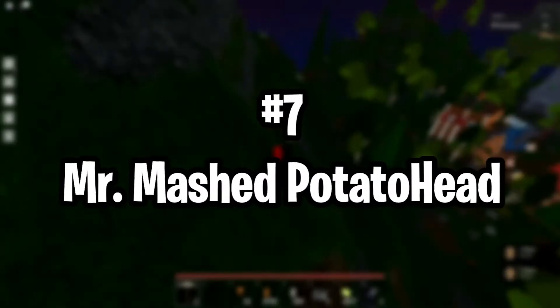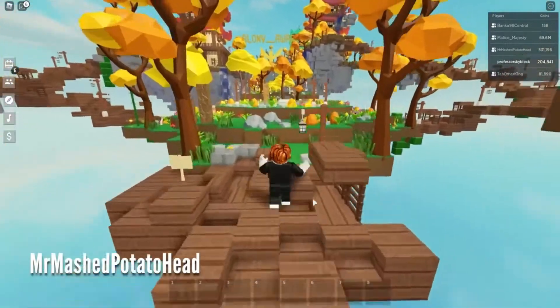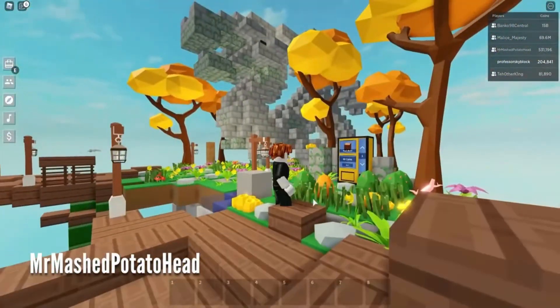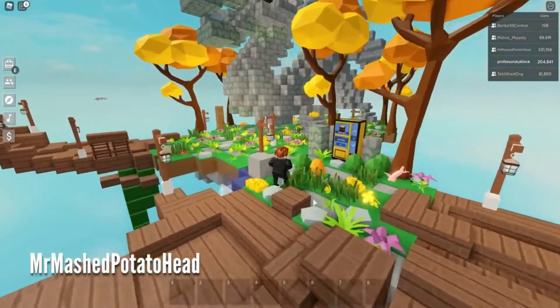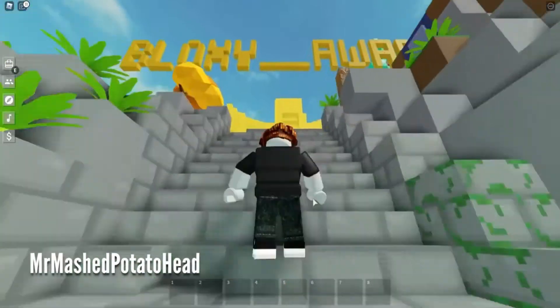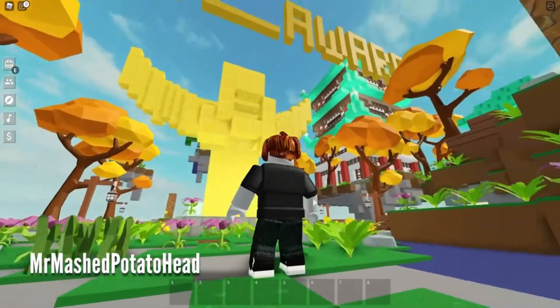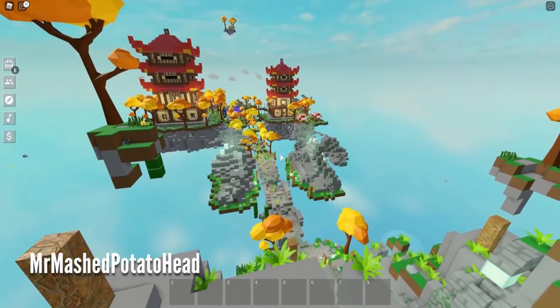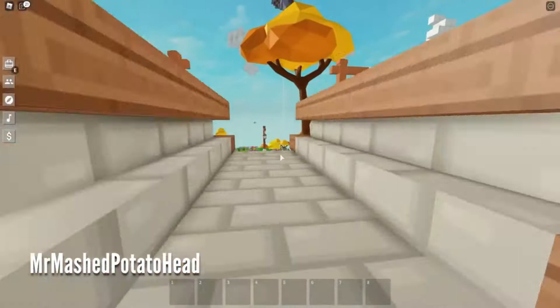Number 7: Mr. Mashed Potato Head. If you're going for a build to entice you, then this is the one. The color palette is gorgeous with a mix of grays, greens, maple, and non-maple tones. The stairs leading to the bridges are well designed and the entire build is dense with amazing detail. When you're done exploring the lower areas, make sure you climb all the way up for the sightseeing and the view, because it is absolutely breathtaking. Every building has ample details and the design is very consistent throughout.